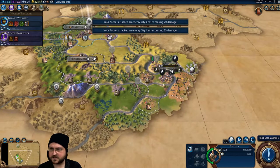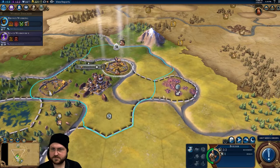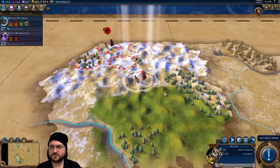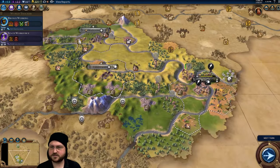I didn't check if I'm getting the plus seven bonus on my bombardment over here — I'm curious. Alright, that's hooked up. Does it matter which of these two I improve first? No, they're both luxuries — the slight bonus might be different, but that's okay. Before I move any closer to what might be a barbarian encampment over here, I'm going to fortify until healed.